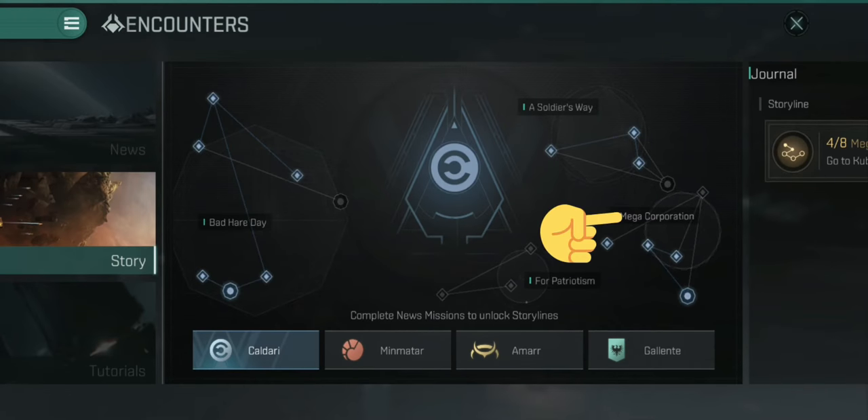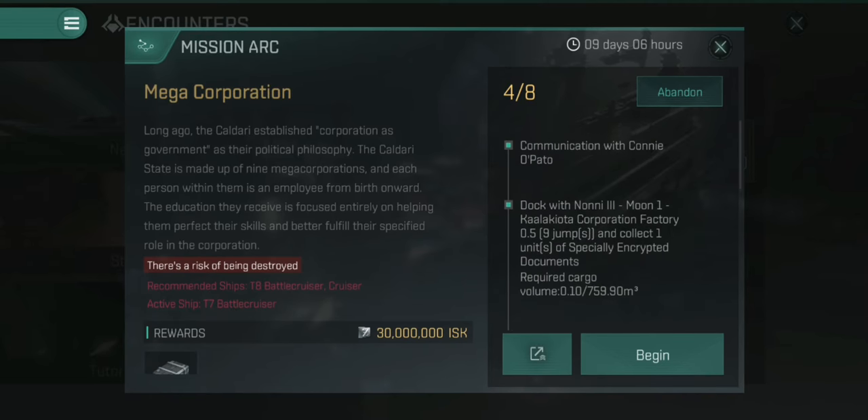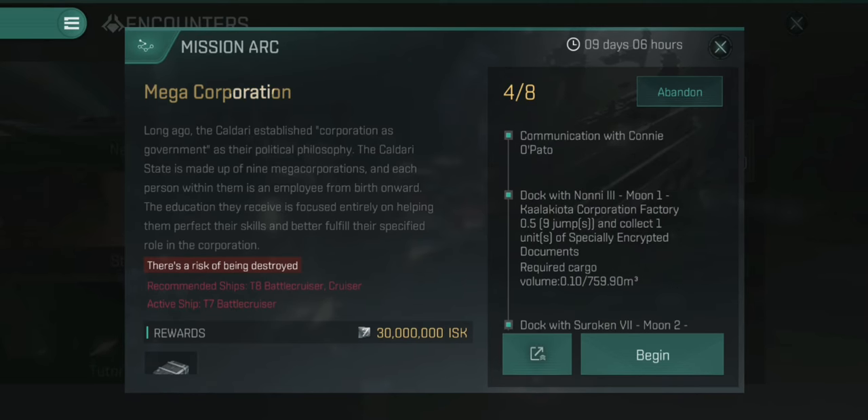When you accept the mission, it will appear as a book in your cargo container while in space. If you dock at a station you're able to accept it, sending it into your journal. This mission is comprised of several parts — there's a lot of traveling at the beginning.